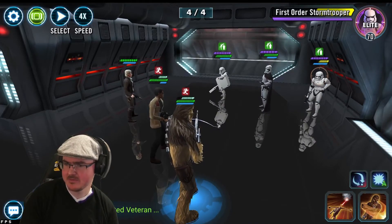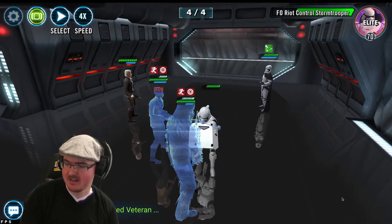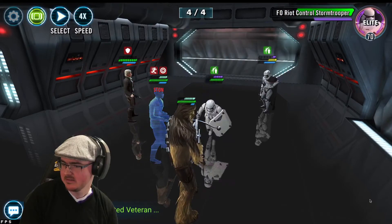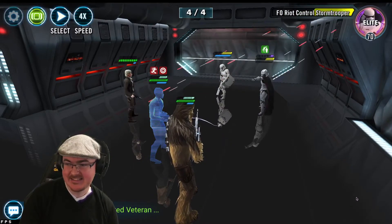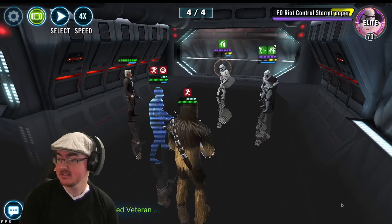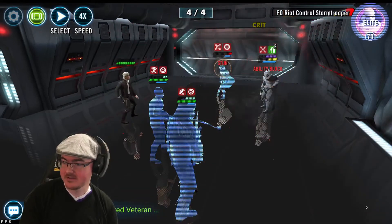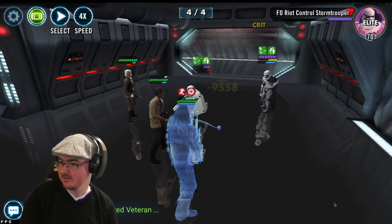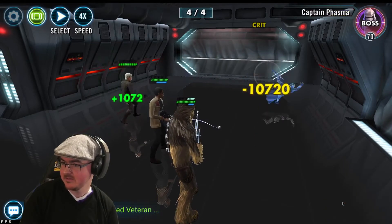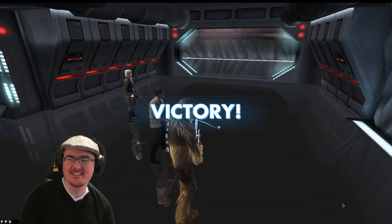If I can get a turn with Finn I'll cleanse, but it's not the biggest concern right now. Big counter attacks — nice. AOE. The Riot Control Stormtrooper has been a real pain, taking so many turns. Chewie I really needed your hit there! Looks like Han's the only one hanging around. The AI isn't thick. There we go — who's in charge now, Phasma? I love the little sly dig.